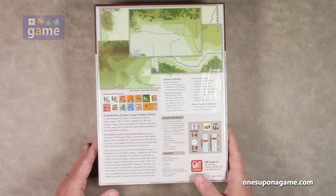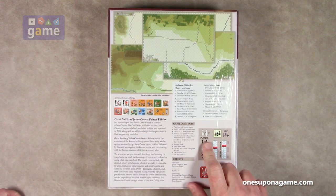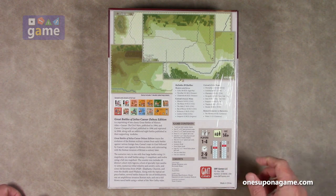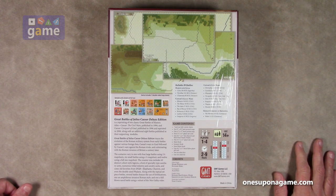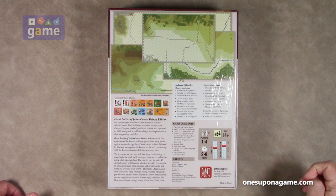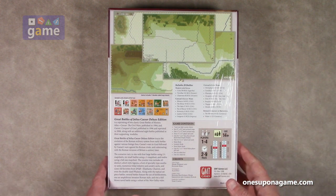Nice big box. It is listed as one to four players. Solitaire suitability is high at a seven — there's not really a lot of hidden information. Complexity is only a six, and this includes 20 battles from two other titles. The original two titles were Caesar the Civil Wars from 1994 and Caesar Conquest of Gaul published in 1996, which was reprinted in 2006 and includes additional eight battles published in supporting modules. So let's crack this open and see what you get inside.